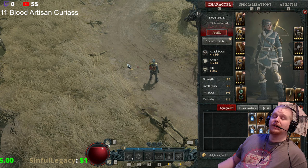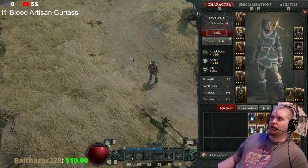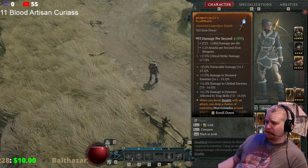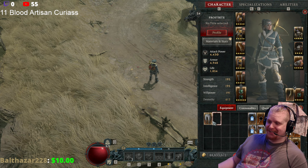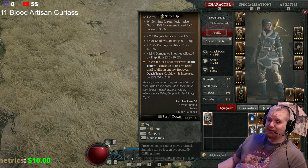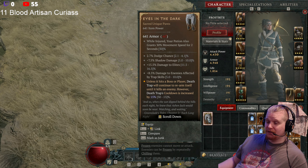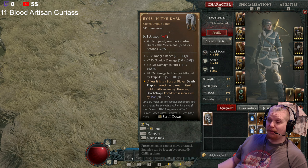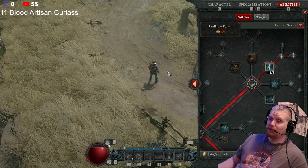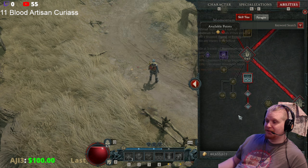Hello guys and gals and welcome to another episode — not skills and abilities — unique items. I almost messed up my own intro. On this episode of Unique Items we're going to be going over a pair of pants for the rogue known as Eyes in the Dark. Eyes in the Dark is a specific pair of pants that is definitely for trap rogues — trap rogue, not trap sin like in Diablo 2.